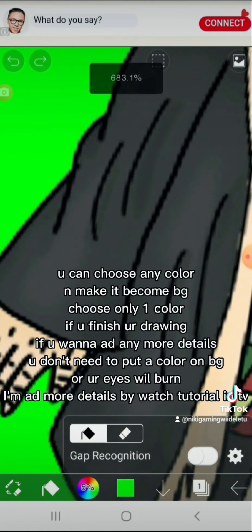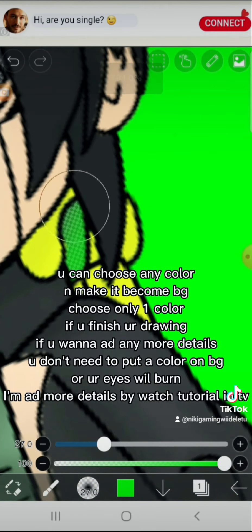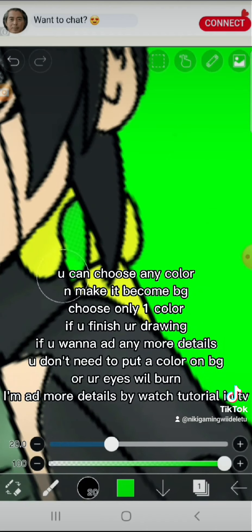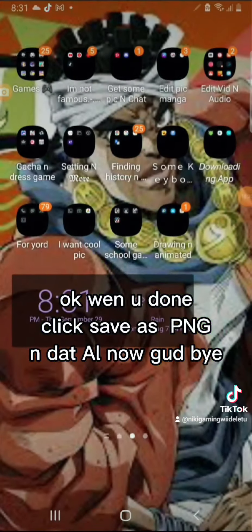If you finish your drawing and wanna add more details, you don't need to put a color on the background or your eyes will burn. I add more details by watching a tutorial on TV. Ok, when you're done, click save, and that's it — goodbye, bye!